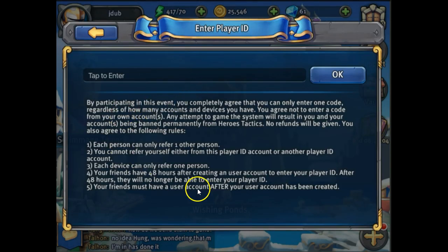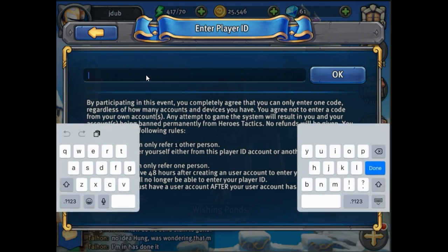It tells you right here you can't game the system — different people — so you go ahead and put in your friend's account. This is my other account, this is my account on my phone.